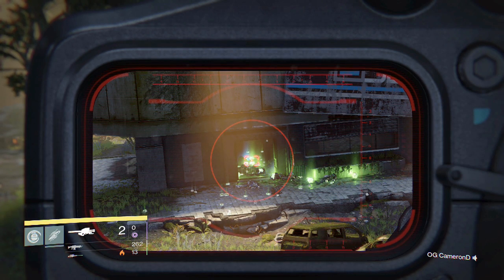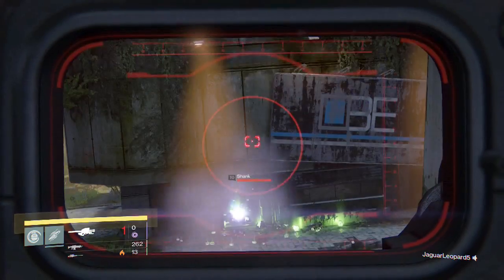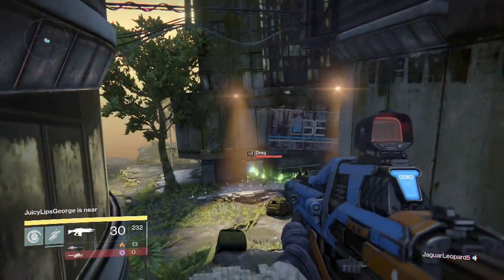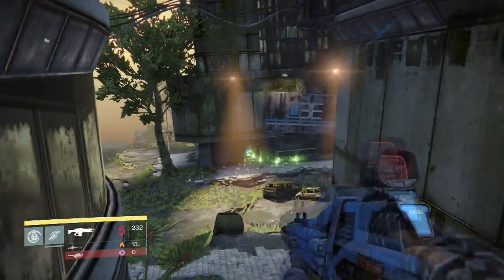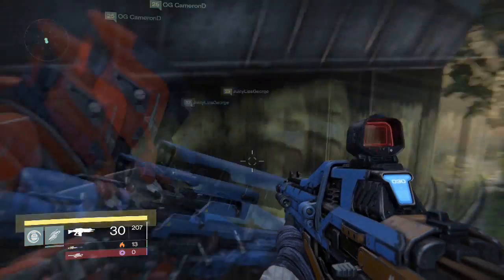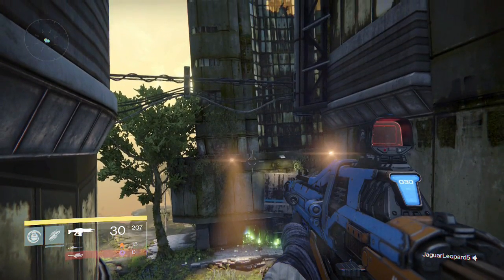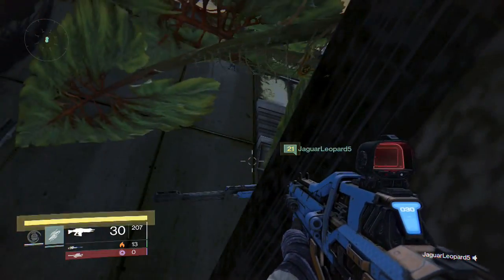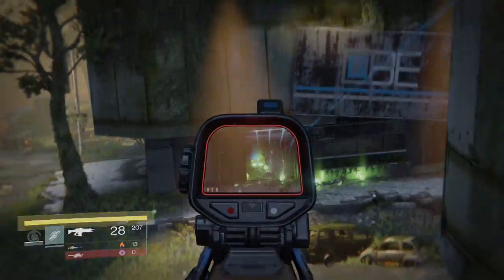This is a great way to farm for engrams. I don't want to say it's better than Earth, because Earth you just get there and shoot them down. But it's another way to farm for engrams and it works just like Earth. Also, instead of using your black wax idols to get glimmer, you can use your Fallen glimmer boosts now, which is good. One reason this might not be as good as Earth is because it's a high traffic area — a lot of people run through and can kind of mess up the respawn rates, but it doesn't mess it up that bad.